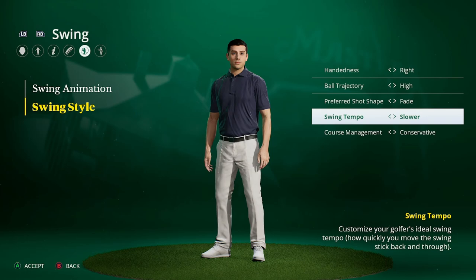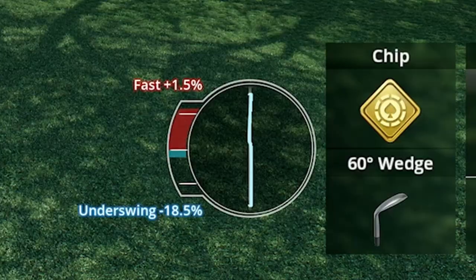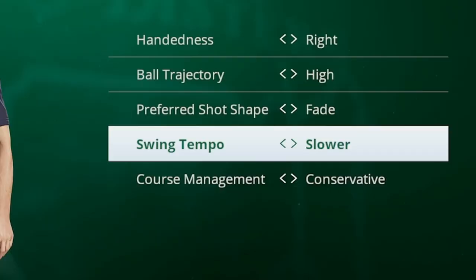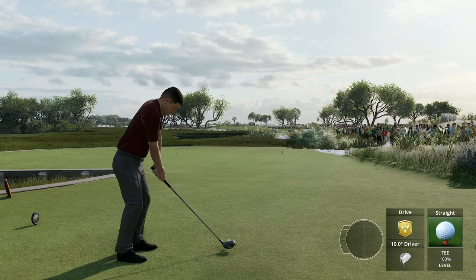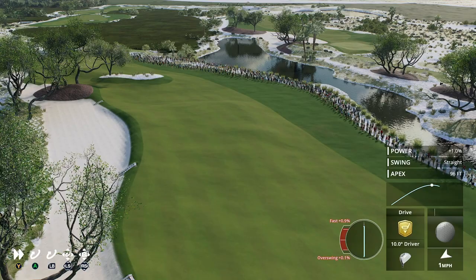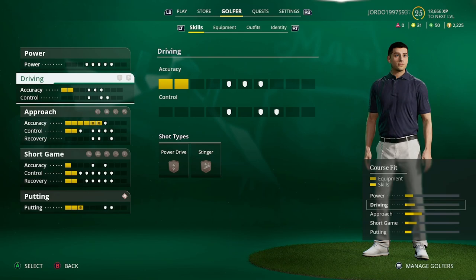Swing tempo is something you're going to see a lot. We'll hit fast shots and slow shots later - the ball goes further or less depending on that - but it all comes down to your set tempo, basically how fast you swing the analog stick. If you're under-hitting or over-hitting shots, look at swing tempo and play around with it. I have it on slower because I'm a slow swinger, but try normal, faster, and go with what suits your golf game.